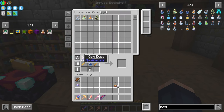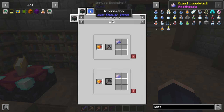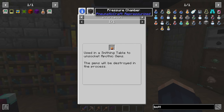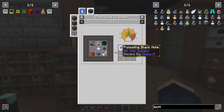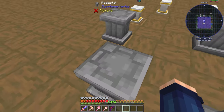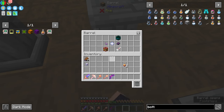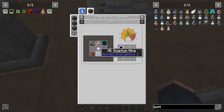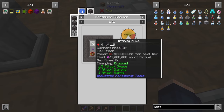Just crafting that. I got these gem dusts from a random quest reward, which is extremely handy. This is going in the black hole one, which I think I set up for this — yep, we just need one in there, which only needs two items left: the ME Quantum Ring and the Infinity Nuke.